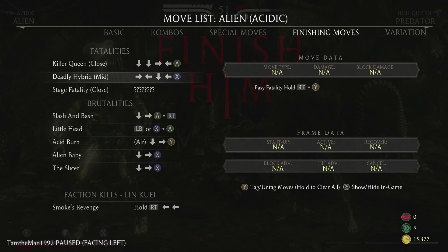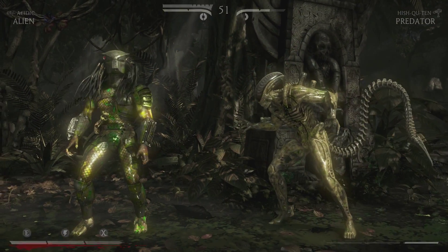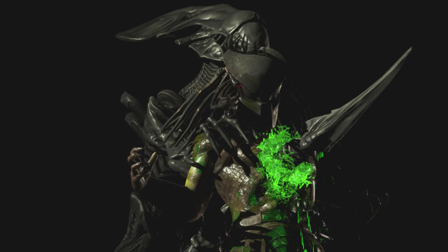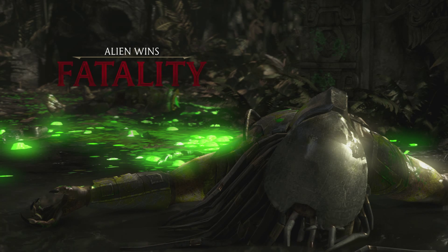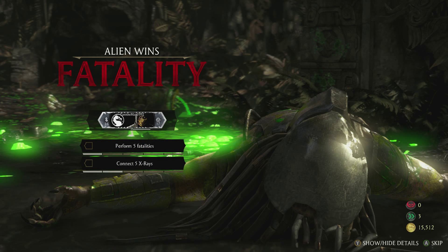There we go. I'll do the Queen one — Queen one's awesome. Down, down, right, left — and A. Of course. Awesome! A little goofier with the weird green blood — looks like Nickelodeon slime.